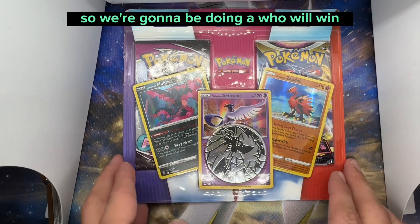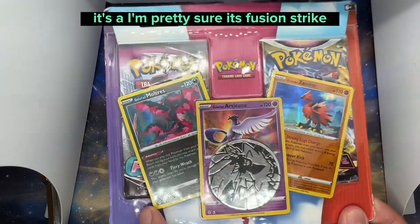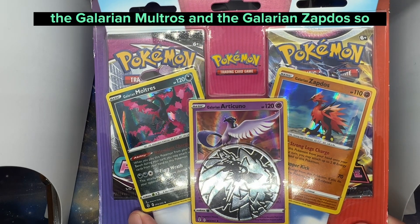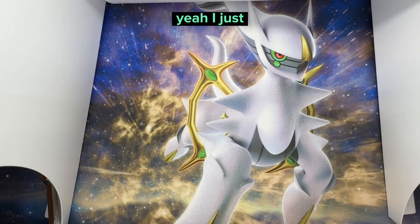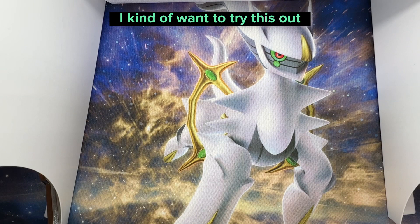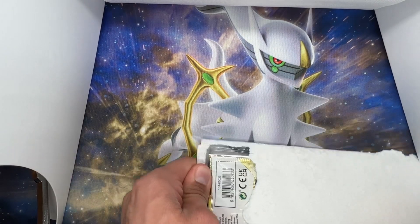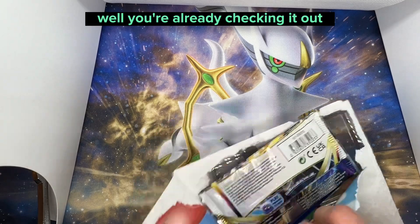Hi everyone, so we're going to be doing a 'Who Will Win' with these already made packs — I'm pretty sure it's Fusion Strike and Astral Radiance. We got the Articuno, the Galarian Maltros, and the Galarian Zapdos. I kind of wanted to try this out to see if I can do a full 'Who Will Win' with one of my full-length videos.